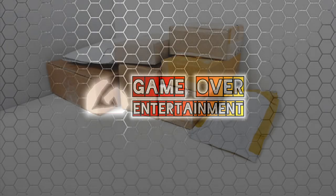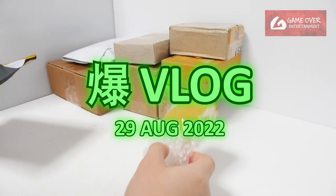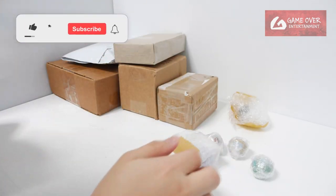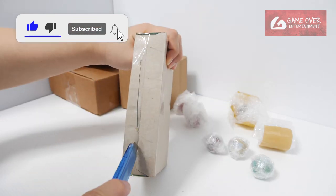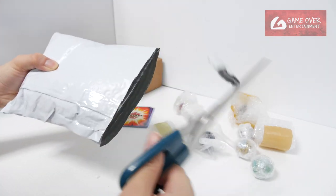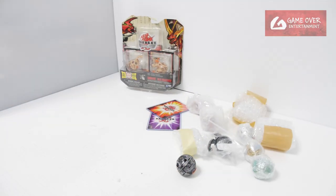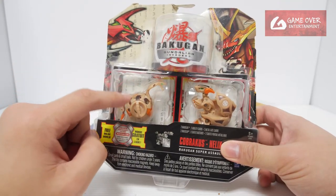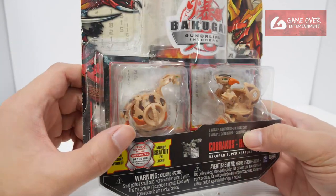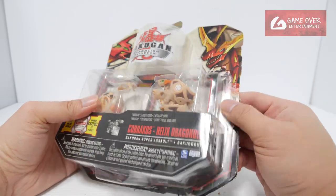Welcome back to another Bakugan vlog post. I have quite a number of puzzles here, so let's get started. First up, I bought this for the Cobra Curse — I'm collecting all these Condylient Invaders and one of the ones I'm missing is Cobra Curse. I already have Subterra Cobra Curse and Helix Dragonoid. The package is loose; it's been so many years so the glue has hardened and the package has dropped out.